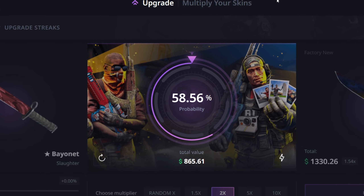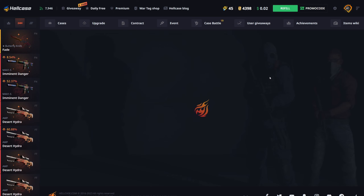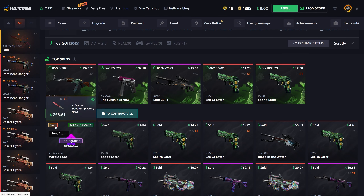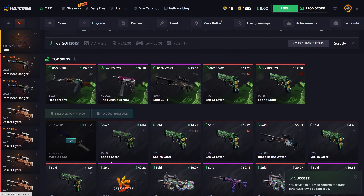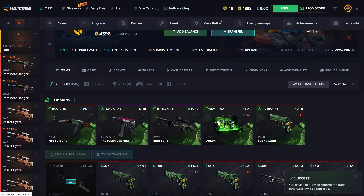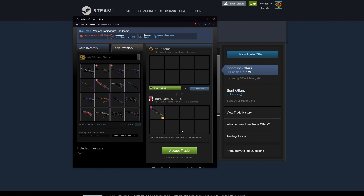We fucking hit it! Let's fucking go! Okay, yep, I'm taking that out. Oh my god — alright, we actually ended up making profit this video. I mean, if I just cashed out when I won that $1,500 battle earlier I would've taken more profit, but the video would have been really short. But there we go — we actually got a Bayonet Marble Fade. Let's fucking go! Here's the trade offer, going ahead and accepting.